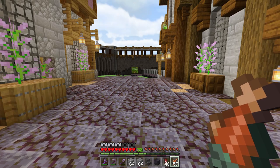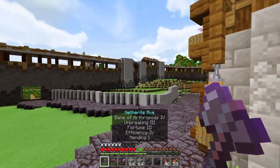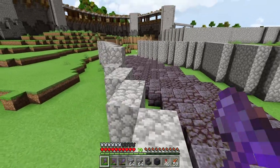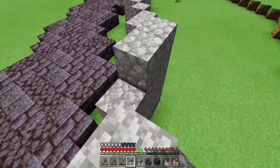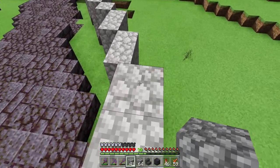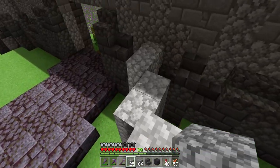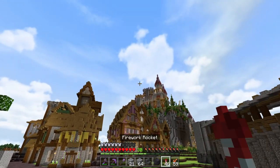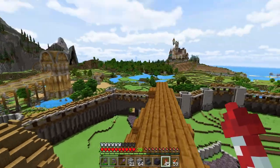Sometimes when you lay out just one block on the ground you can see the shape and outline but you can't really feel it until you get a little more stuff laid out. Let's fly up here and get a vantage point and see if it feels like the right shape, the right move.